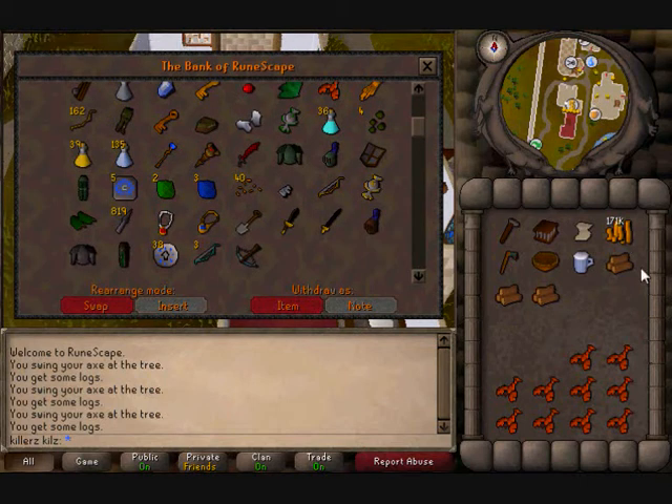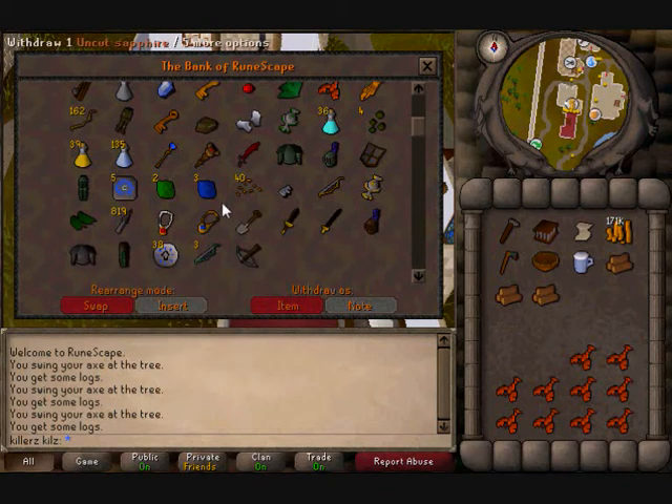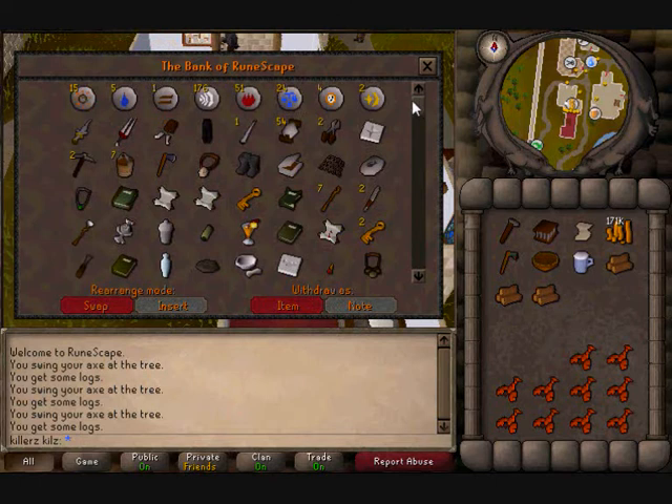There's all my cash — 171k, it's not bad. My iron knives, rune sea bow... I don't know why I've got 3 magic short bows, I'm not quite sure, but you know, shit happens.